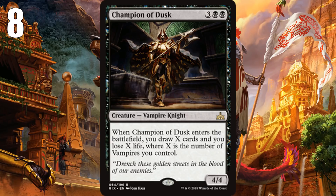At number 8, we have Champion of Dusk, which is a 4/4 vampire. What really matters about it is the fact that when it comes into play, you get to draw a ton of cards. You have to pay some life too, but who cares when you're drawing that many cards? It's even good on its own — if it's the only vampire in your whole deck, it's a 5-mana 4/4 that draws you a card, which is a high-quality card. But where it's a bomb is in a vampire deck where you can consistently draw 4 or 5 cards and mitigate the life loss by gaining some life. Champion of Dusk is just going to win you games because of the sheer card advantage.